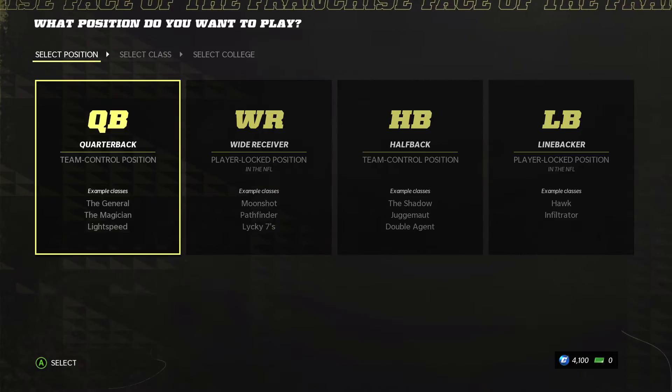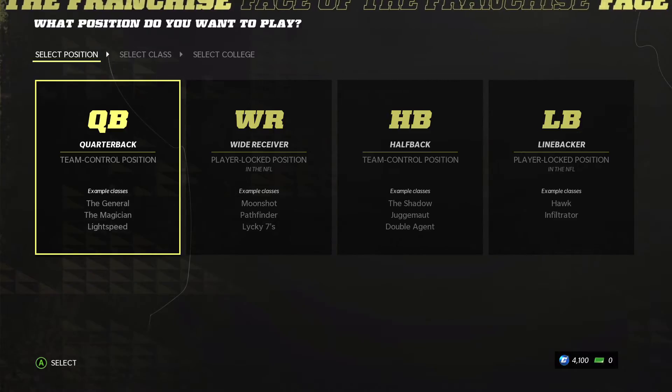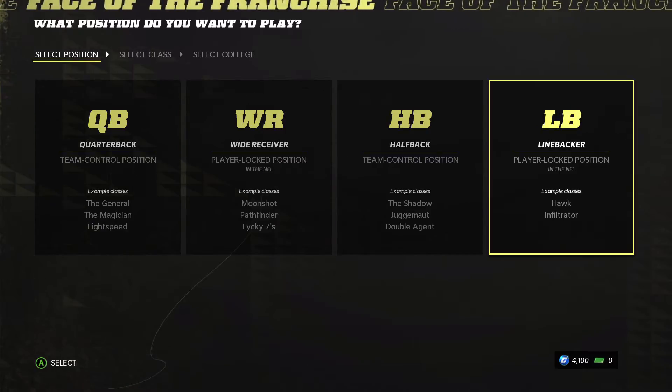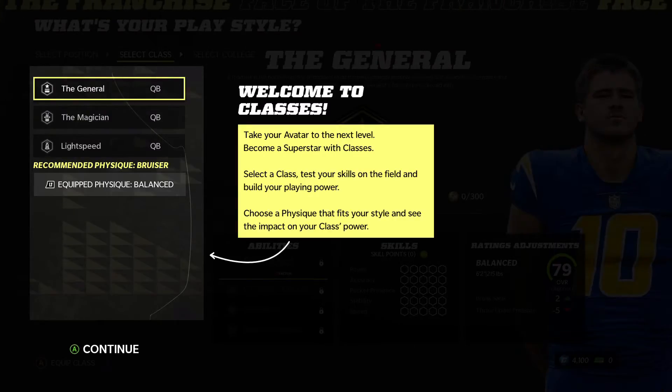So we can play as a quarterback, a wide receiver, a halfback, or a linebacker. I want to play as a quarterback. Take your avatar to the next level — become a superstar with classes.